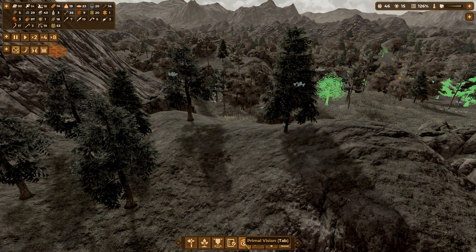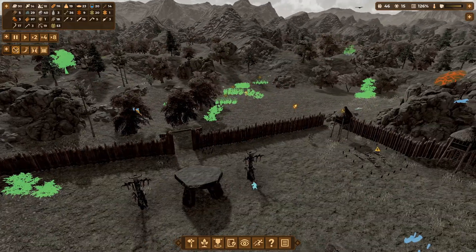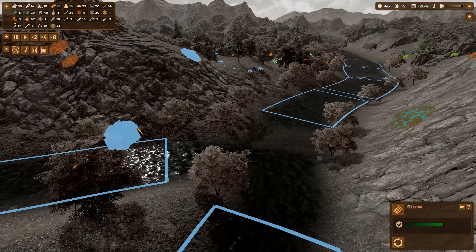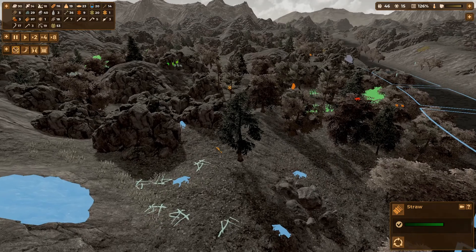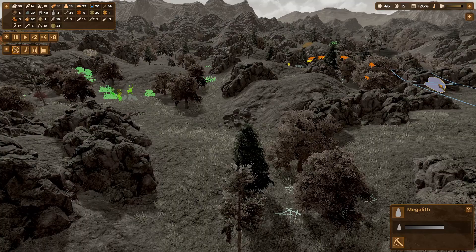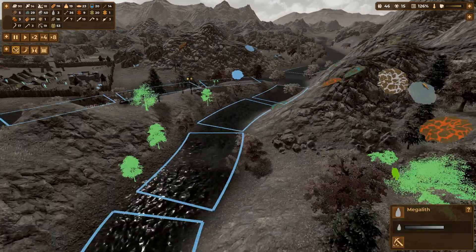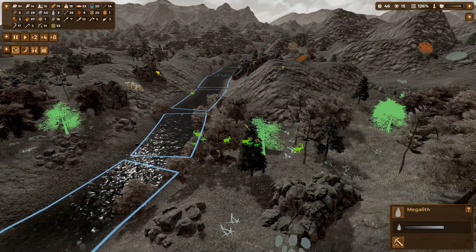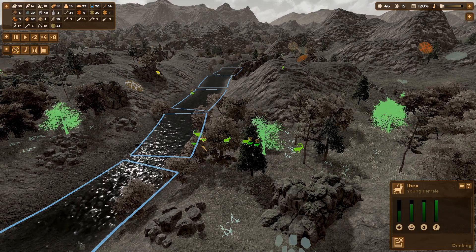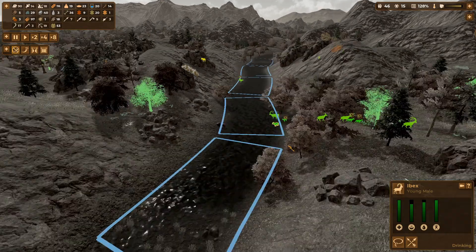Quickly back over here. Straw over there. There they are — nope, they are not there. Right, that one's not been mined out yet. That one's not — young female ibex, young male ibex — I've already got one young male. Nope.